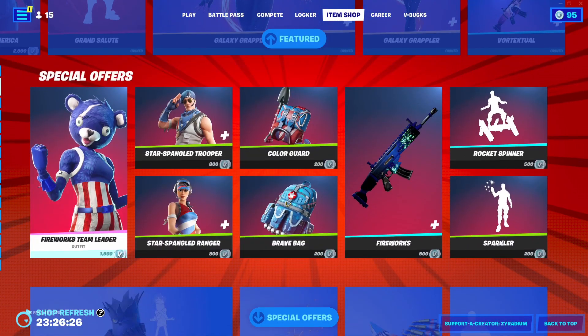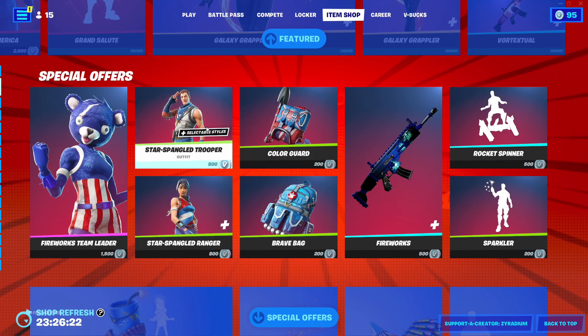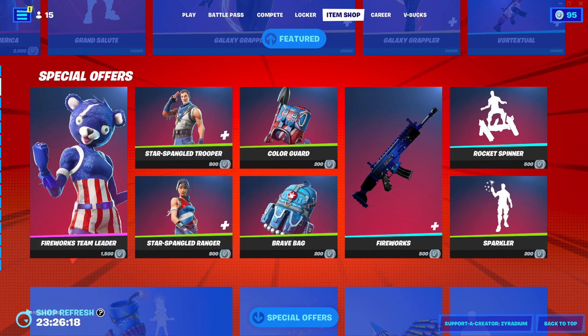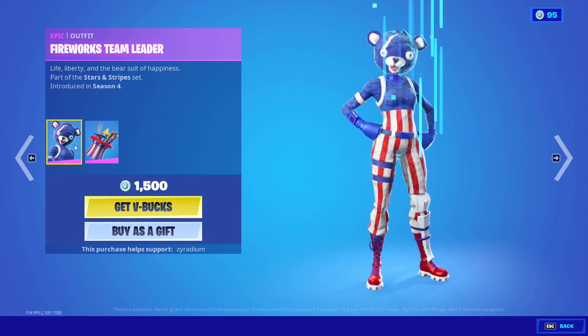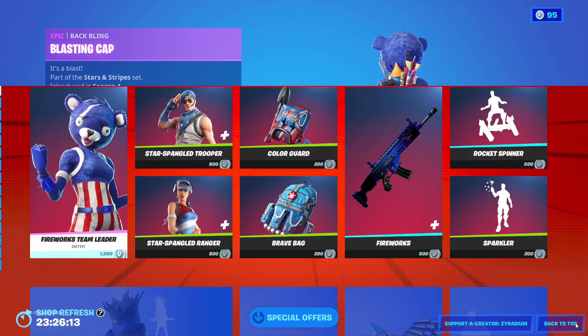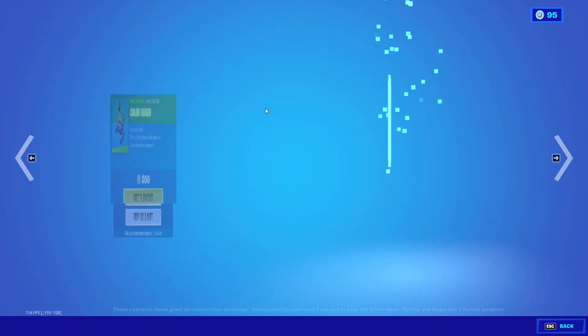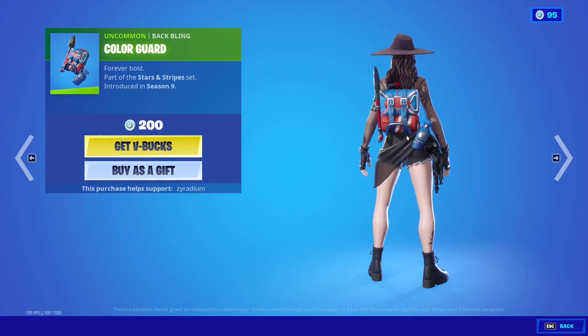Fireworks Team Leader is back. We got the Star Spangled Trooper and the Star Spangled Ranger — I do want one of these skins but I don't have enough obviously. The Fireworks Team Leader comes with the Blasting Cap. There are no back blings bundled in, but the Color Guard back bling is separate right here.